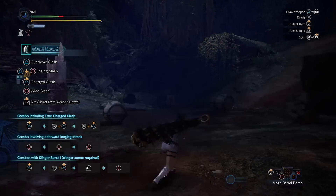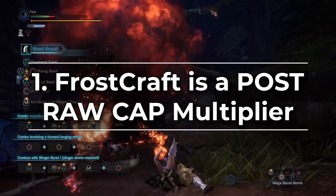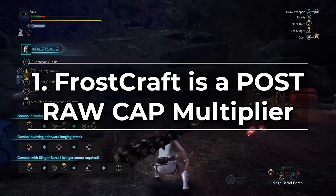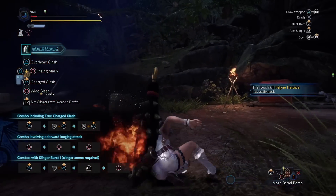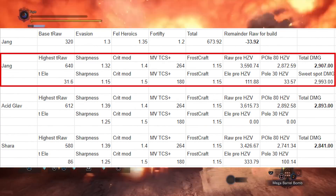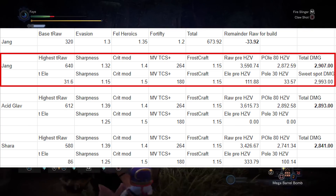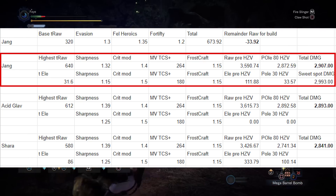Let's talk about the 3 things I was missing in the previous video. First off, it turns out Frostcraft is actually a post raw cap multiplier, meaning that it multiplies after you calculate for the raw cap. This puts it in the same vein as things like crit boost as well as sharpness.